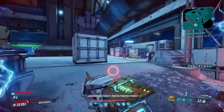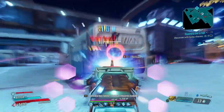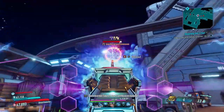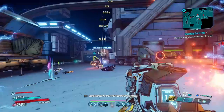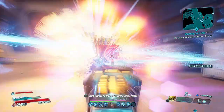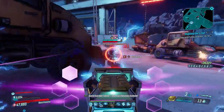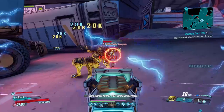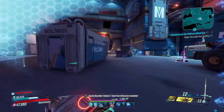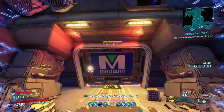It shoots fast, just like a Butcher, and you can get different types of element on it because it's Hyperion, which is very, very nice. If you can get like a radiation one, that would be hella dope. Obviously you can get a cryo version, and a cryo version of this would be very, very powerful on like a Moze. But dude, this thing — personally I don't know how the hell I missed this.